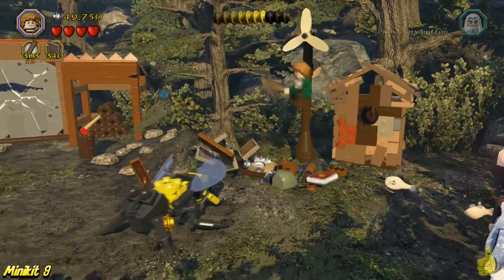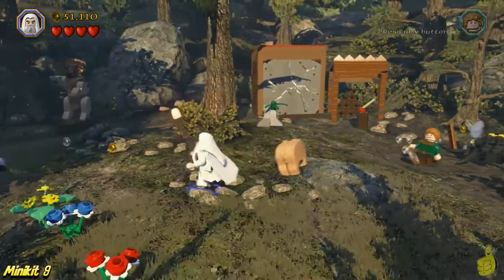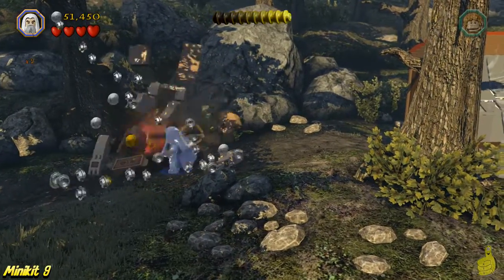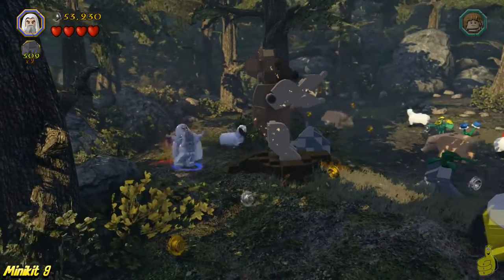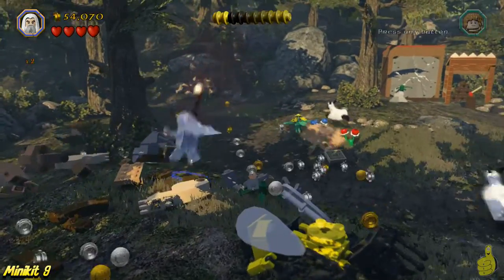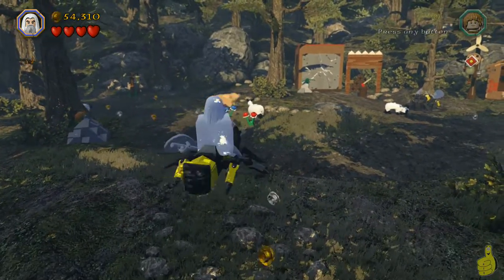Watch out for those undead bricks over there — we'll come back to those in a minute. There's definitely an outhouse over here. Make your way over to the left-hand side, kind of in the back left, where number two bear statue is. Destroy that and get credit for it. Then the front left side is going to be the third one, which gives us nine out of ten minikits and quite a few studs as well.